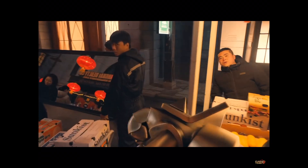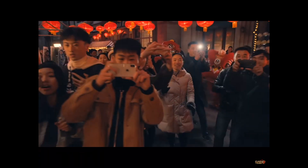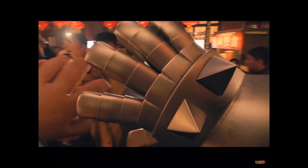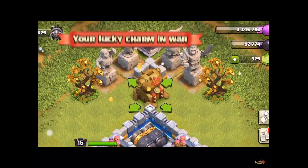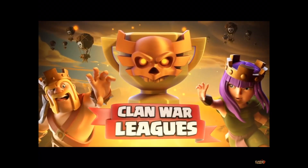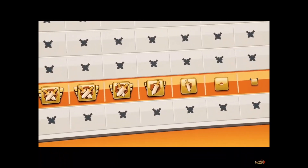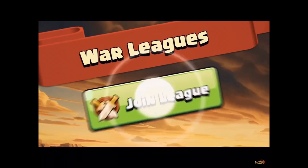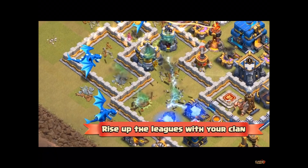First, we went over and checked out a pretty amazing video on YouTube. If you guys want to check that out, make sure you go there after this video — definitely finish this video first and get to the very end. Let me know if you notice something funny about one of the frames where it says 'your lucky charm in war,' because it looks like it's a lucky charm in war but maybe not at the home village if you end up with empty Inferno Towers.